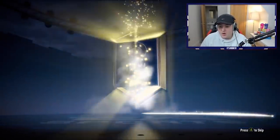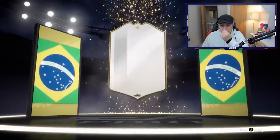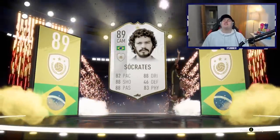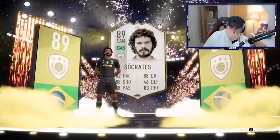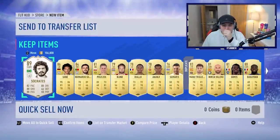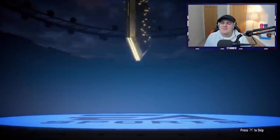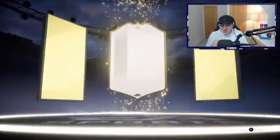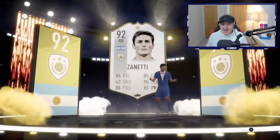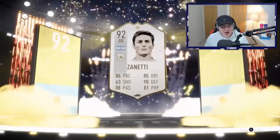Alright, next one. I'm opening a couple on my Xbox account. We've got a walkout — we've got an icon! No way. Brazil cam. Don't be another Socrates, don't you dare. Oh my god, there's no way... Antone. Oh my word, what a pack. We've got a walkout — please EA, please, this means something. Icon! Yes, another one. Who's this? Zanetti!